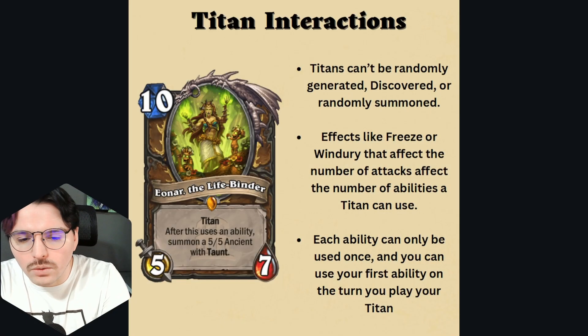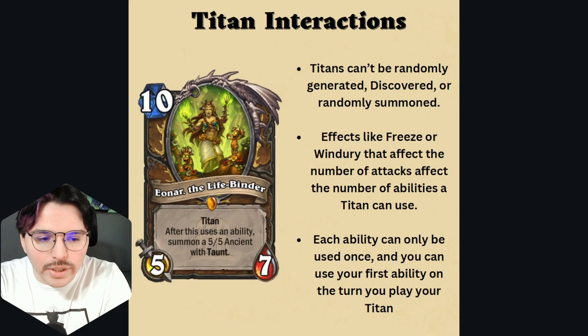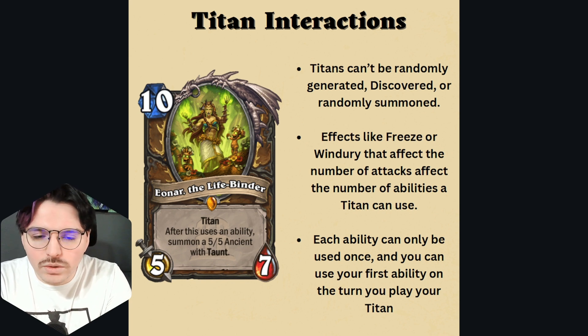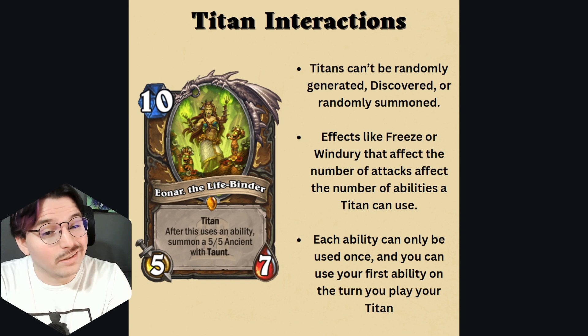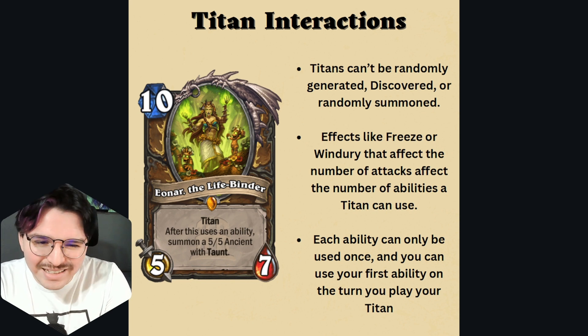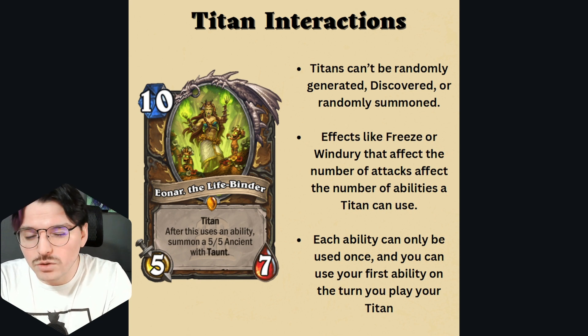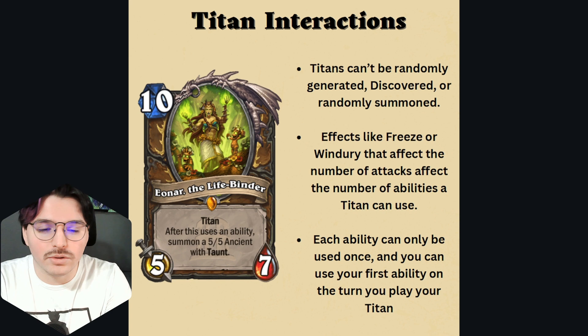As we all know, the Titans have 3 great abilities that can be used. There are also some unique Titan interactions that will provide some benefit to you in the long run. One of the main non-interactions is that Titans can't be randomly generated, discovered, or randomly summoned. That means in most games, you will only get one per match.